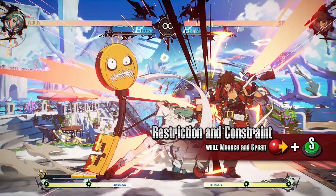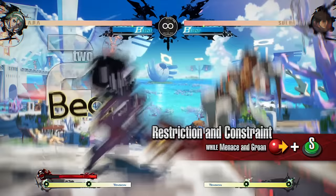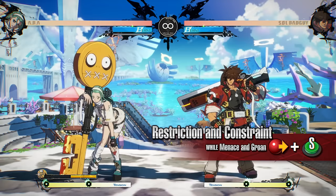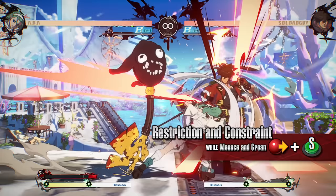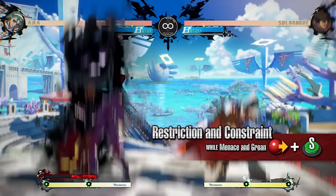Restriction and Constraint is a follow-up move from Menace and Groan. It is a powerful low strike attack with forward movement. On hit, it leaves the opponent knocked down for a long time, allowing you to continue your offense. During Jealous Rage, the damage increases and it launches the opponent high on hit, allowing for an even more extended offense. Be careful as it leaves you vulnerable when blocked.